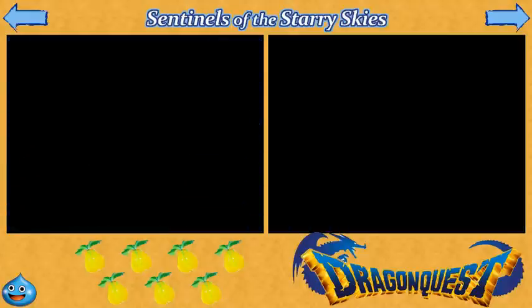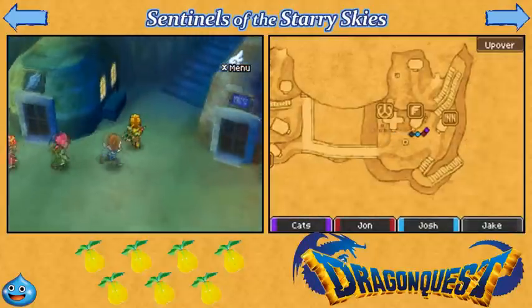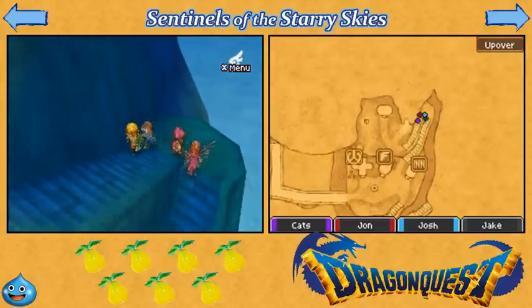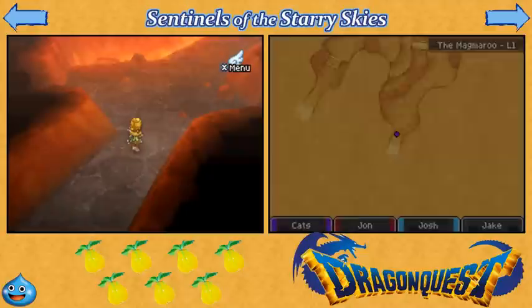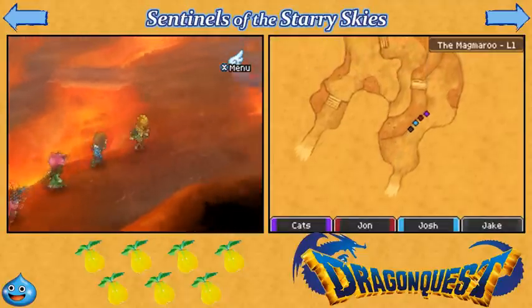Welcome back everybody to Let's Play Dragon Quest 9! We are going to climb back up this everlasting staircase in town and ascend into the Magmaroo! Hi there! Which, as you can see, is covered in lava.